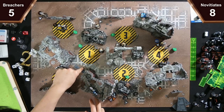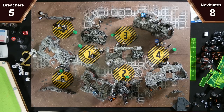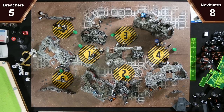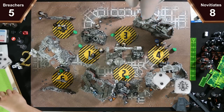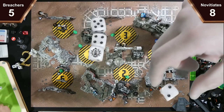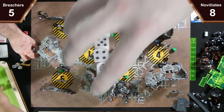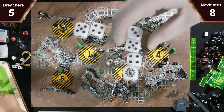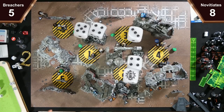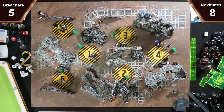I'll activate my leader who's just going to charge around the building and fight there, switching to engage. Hitting on threes. I've got two crits and a hit, and because of Close Assault with two or more successes I'll change that miss to a hit. Three attacks on fours — I get two hits. I'll crit you for six damage, hit you for two, and then kill you. I've got seven wounds left on my leader.